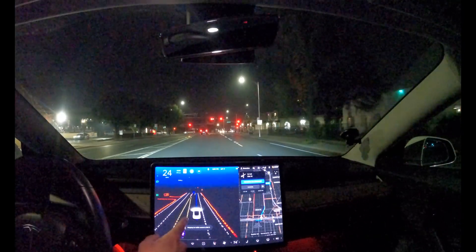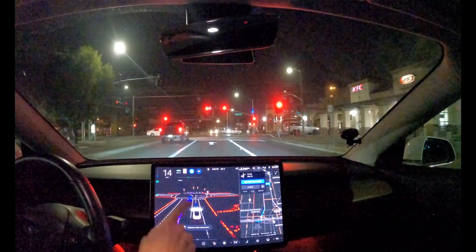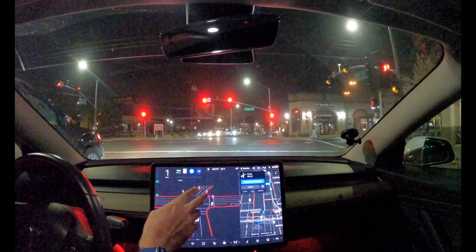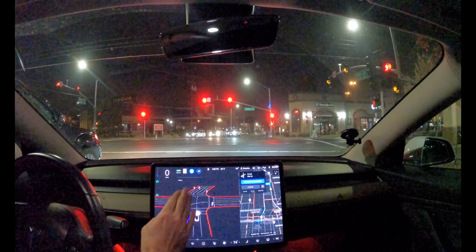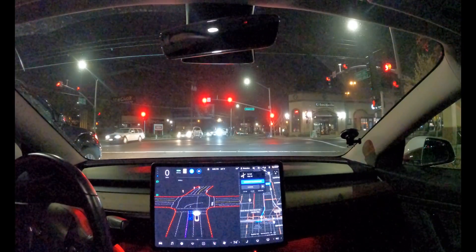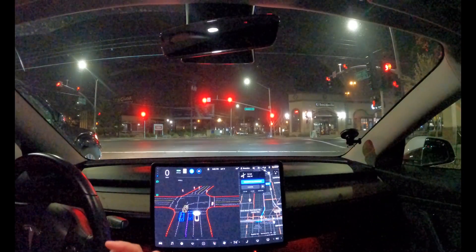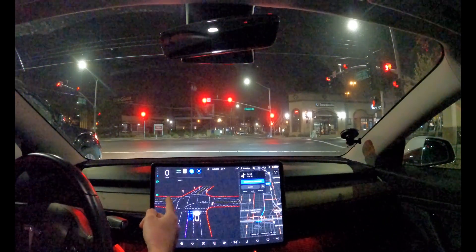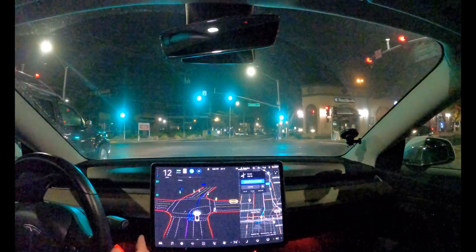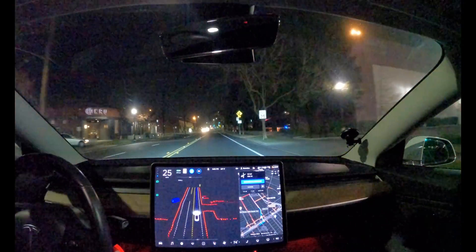One thing I noticed is different right off the bat: the stoplights. The stoplights my car was responding to were highlighted in a brighter color. The ones for the left turn lanes were a dimmer color. That's the first time I noticed that change. At this particular light they're all for me, so they're all bright red. At the last intersection only two were for me and those were bright red. So it's actually knowing which lights to respond to now — that's something new in this release for FSD.